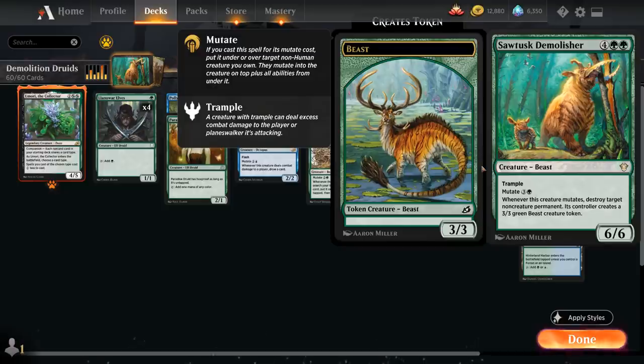Thanks to the recent addition of Sawtusk Demolisher in the format, which was added in the latest Anthology expansion — a 6-mana 6/6 beast with trample that mutates for just 3 and a green. Whenever this creature mutates, destroy target non-creature permanent and its controller creates a 3/3 green beast creature token. We can pretty consistently mutate Demolisher on turn 3 in this deck thanks to early acceleration.